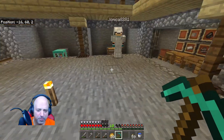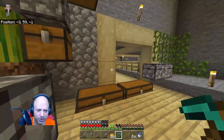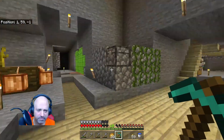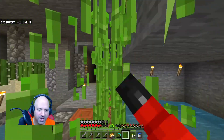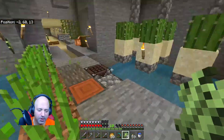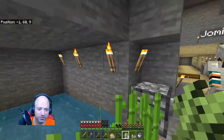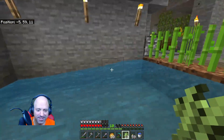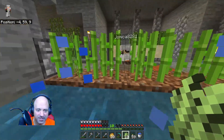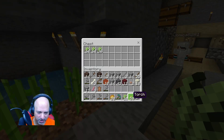Thanks. One thing the people down there didn't like was all the cobble — we apparently used too much cobble in our stone build. Should we change it to smooth stone or stone? How do you make smooth stone? Which smooth stone are we talking about here — this smooth stone, or that other smooth stone? It's talking about the original smooth stone, not the new stuff. I still can't believe you got that wrong.